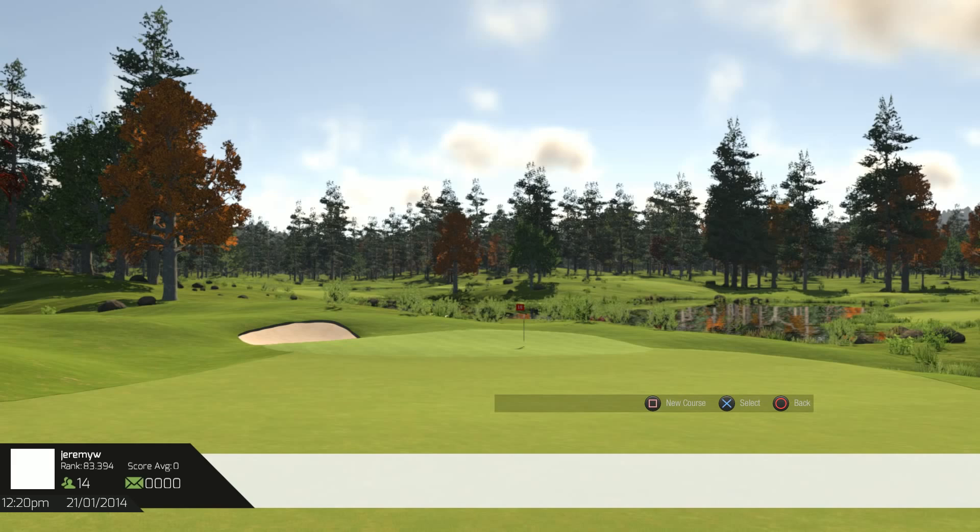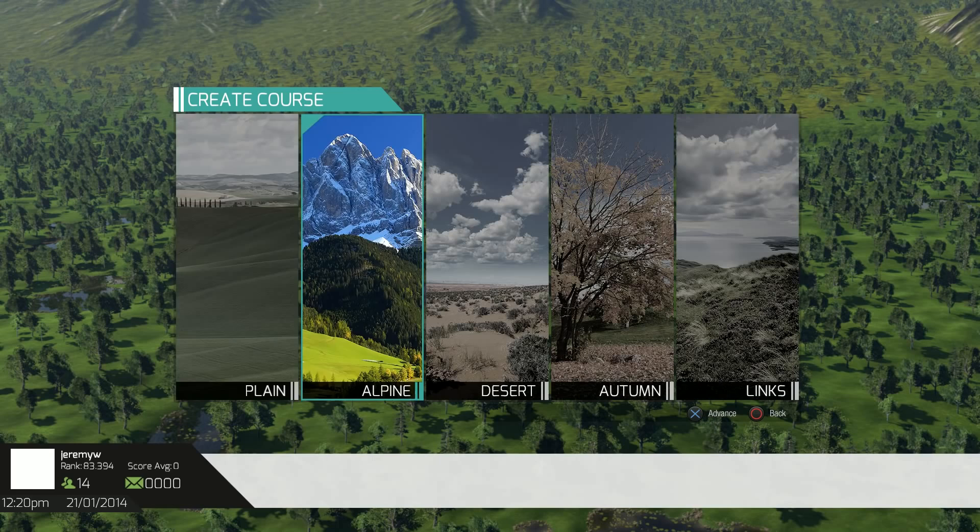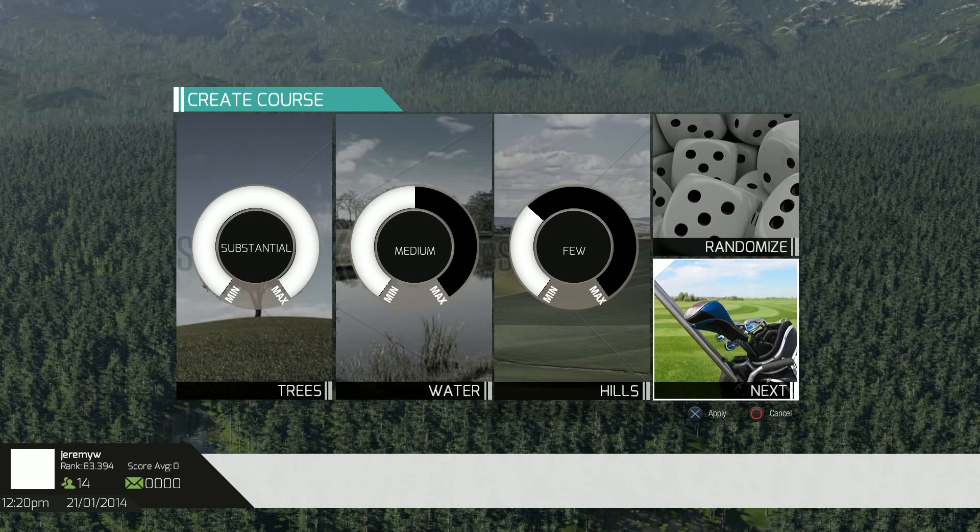Let's create a new course. We use the same flow if you're editing an existing course. So here we have our themes — it's kind of the palette you're going to work with for your new course. Let's go with the Alpine theme.